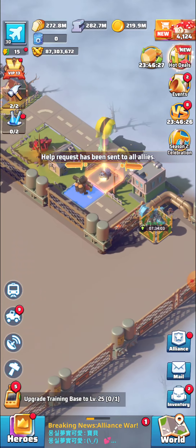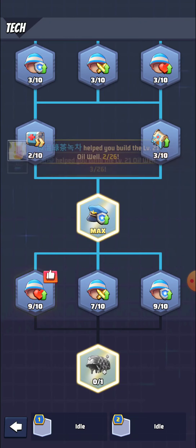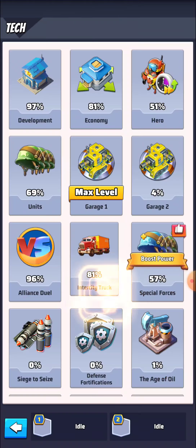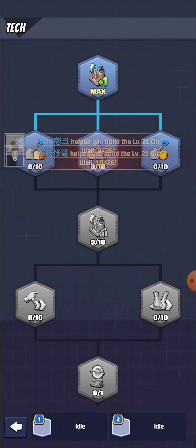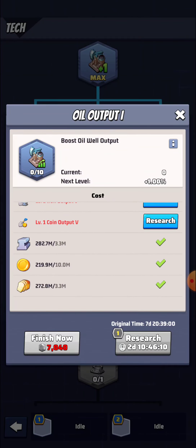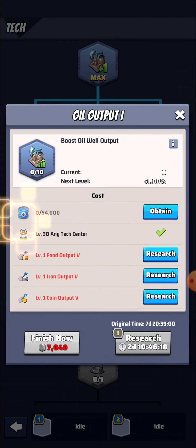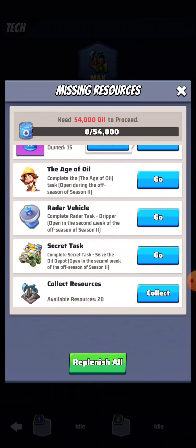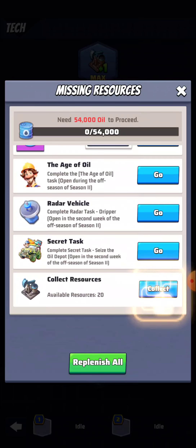Our oil output has reached 25k per day. I will keep upgrading it to move further, and after this video I'll continue upgrading. The next research is all about boosting oil output, for which we will need 54,000 oil.